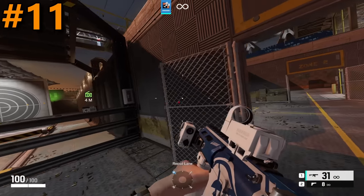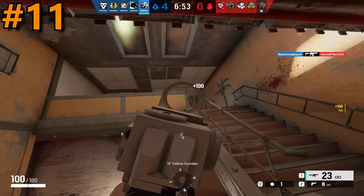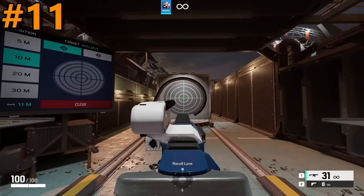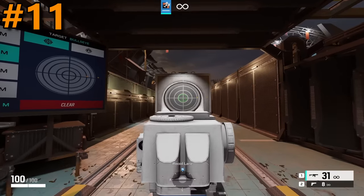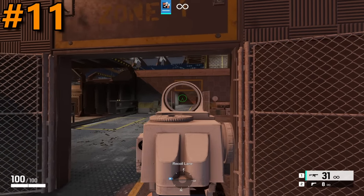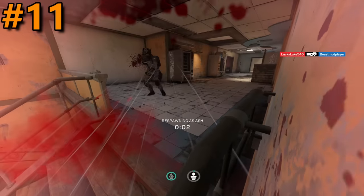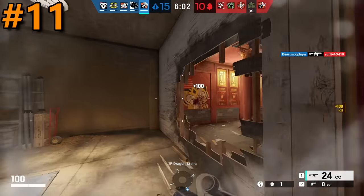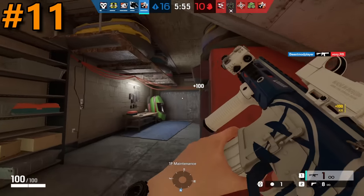Coming in at the 11th spot, we have another Russian sight — the Red Dot B. The reason it finds itself here is because it has a really sleek housing that doesn't cover a significant portion of your screen, and I personally prefer the reticle compared to the Reflex B. It's just a simple dot in the middle with a slight circle around it, making it really sleek and easy to aim with. However, the one significant downside is that its housing covers a significant portion of the bottom of your screen, which can catch you off guard if someone is proning or on a staircase.